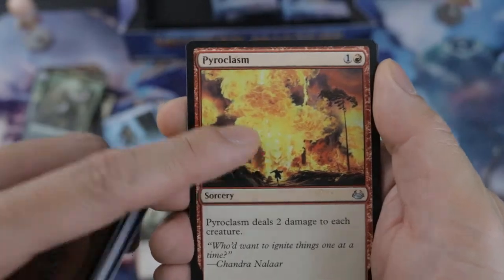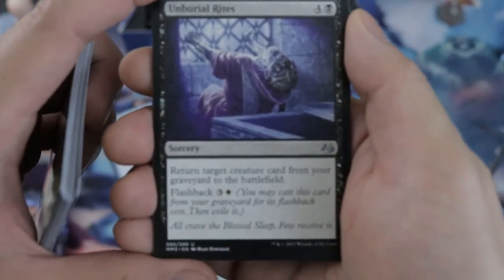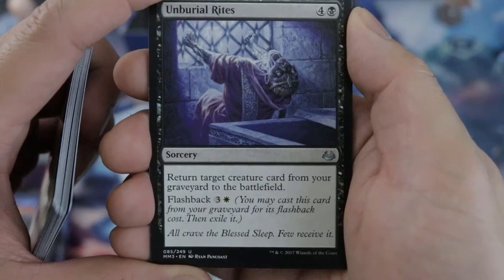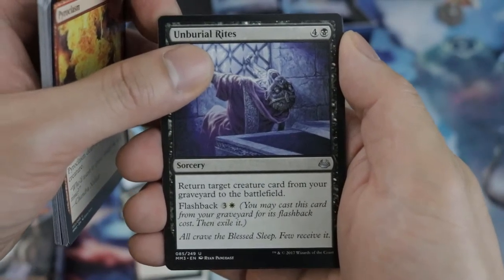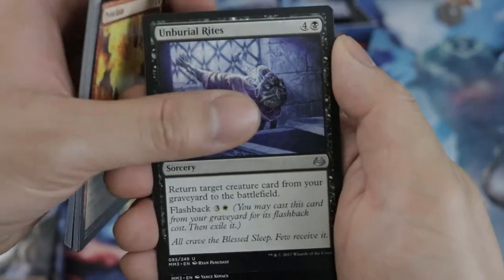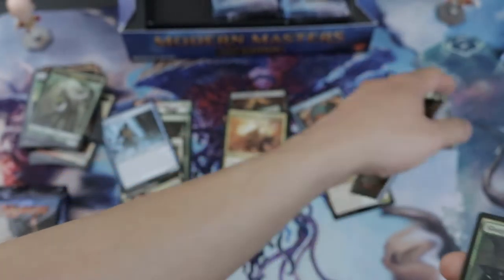Fireball — classic, love it. Burial Rites — I barely see any use for it in draft, but sure if you have gifts. Catacomb Slug. Our first rare here — good stuff.